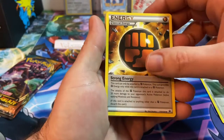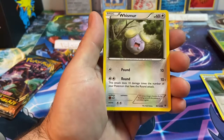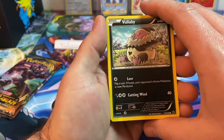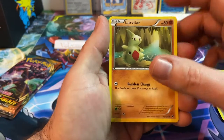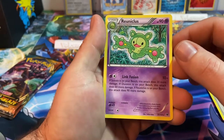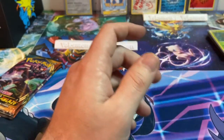From Fates Collide we got Shauna, Stone Energy, Cinccino, Gothita, Whismur, Minccino, Volcanion — I can't English today — Larvitar, a reverse holo Snivy, and a gummy bear. Okay, I call it a gummy bear.